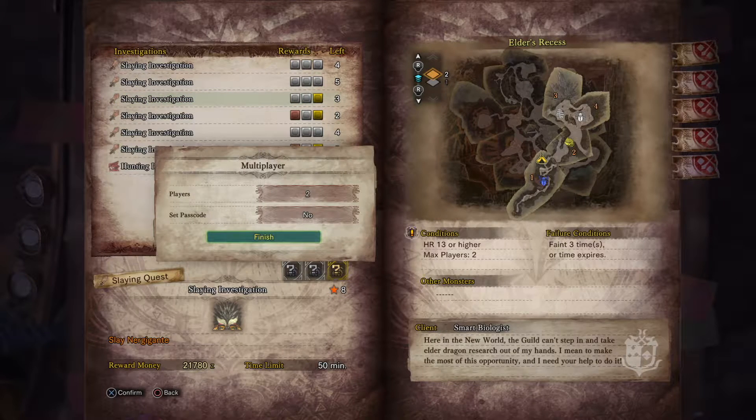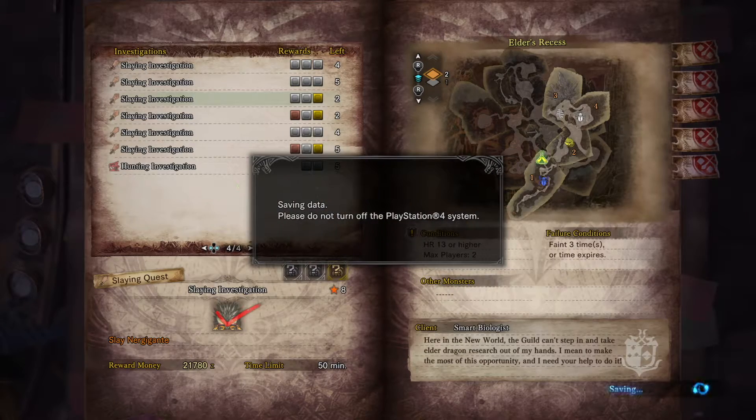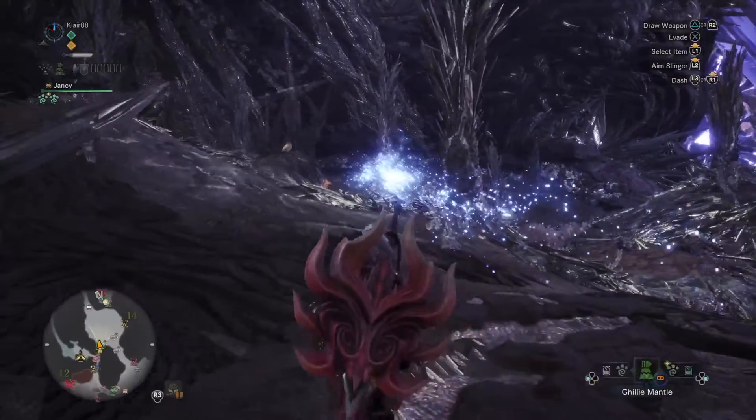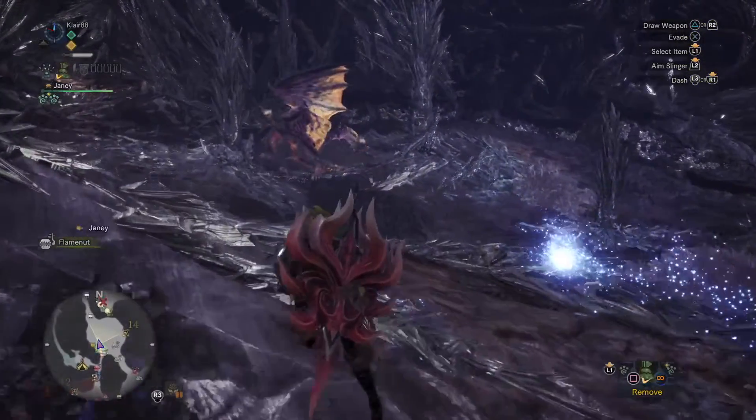It's basically a one gold, two silver. It was max of two players, had three faints, and we had the full time limit of 15 minutes. In my experience of counting these gold crowns, you really need to have gold rewards on the investigation for it to be anything.